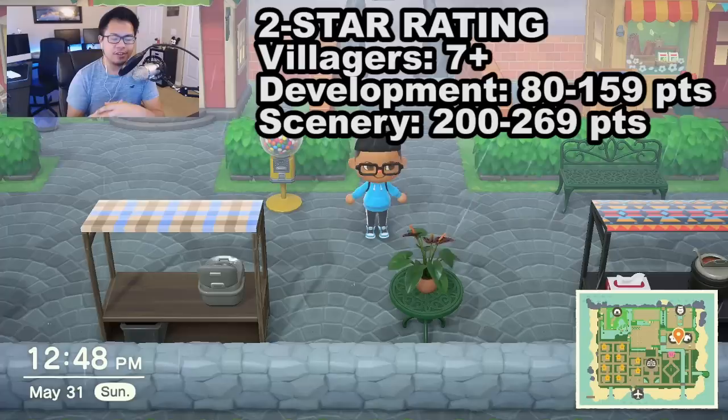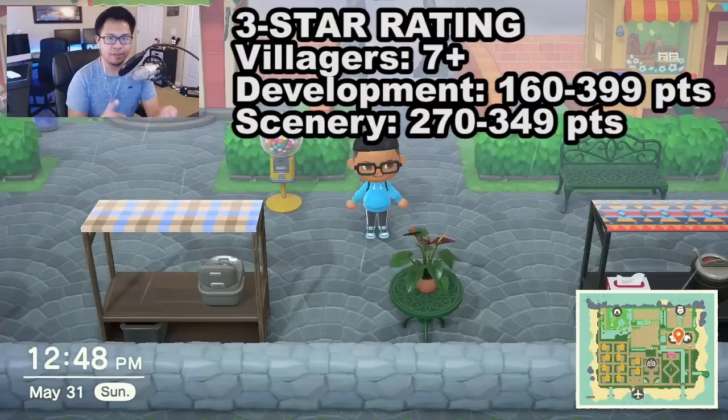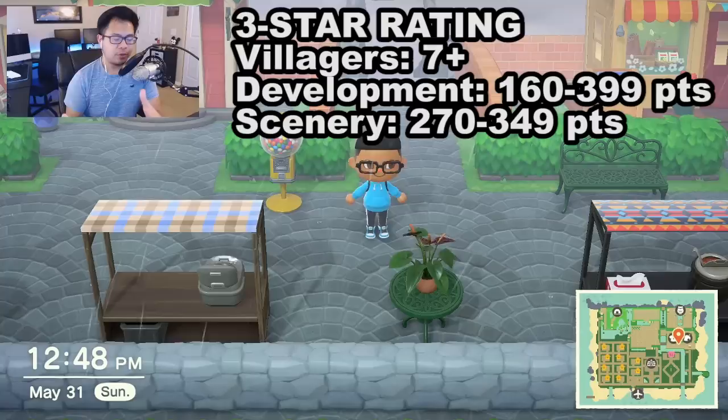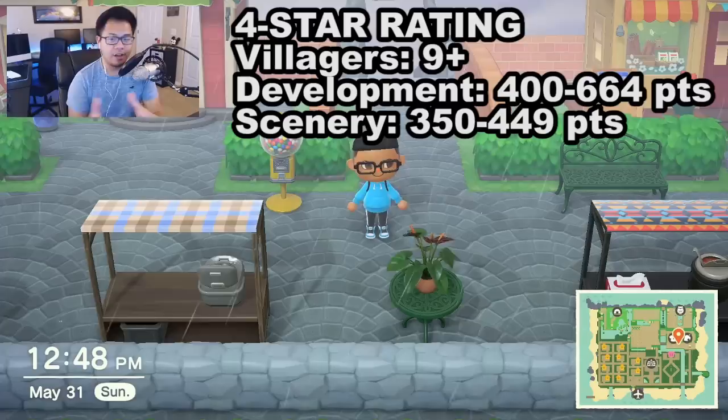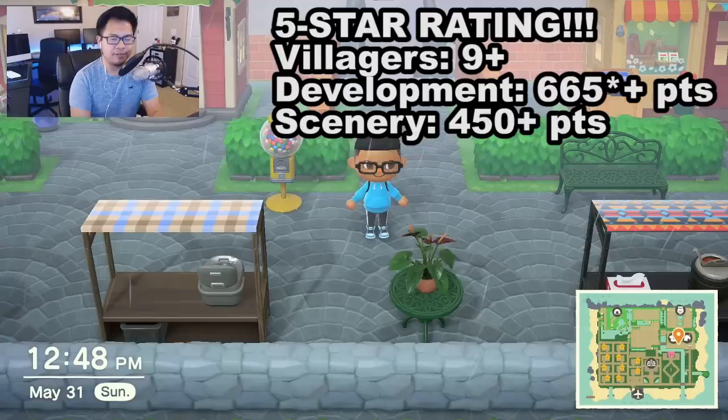For a two-star rating, you need to have at least seven other villagers not including yourself, plus 80 to 159 points in development and 200 to 269 points in scenery. A three-star rating — which is also where you unlock the K.K. Slider Concert as well as terraforming — requires seven to eight other villagers, 160 to 399 points in development, and 270 to 349 points in scenery. For a four-star, you need at least nine other villagers, 400 to 664 points in development, and 350 to 449 points in scenery.